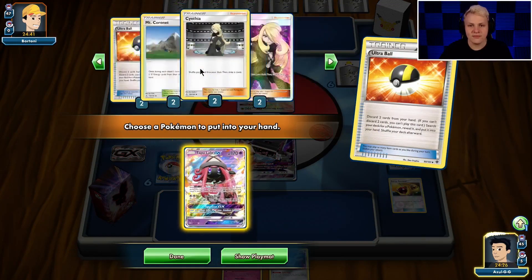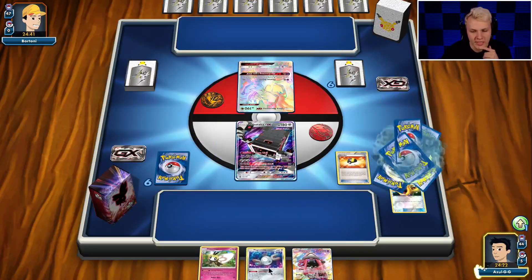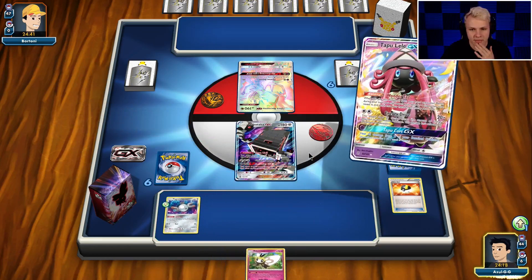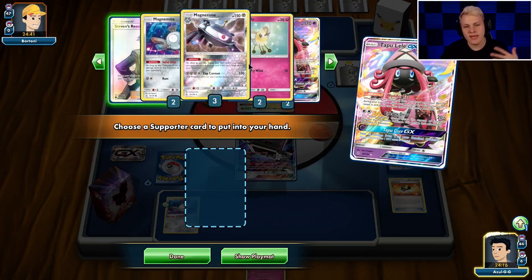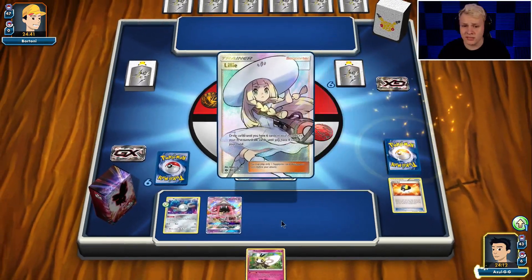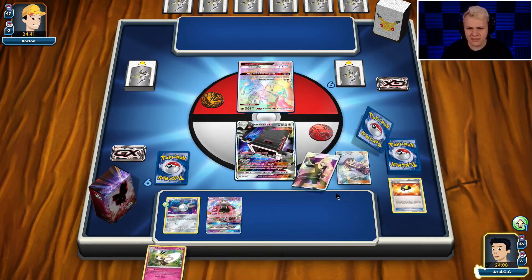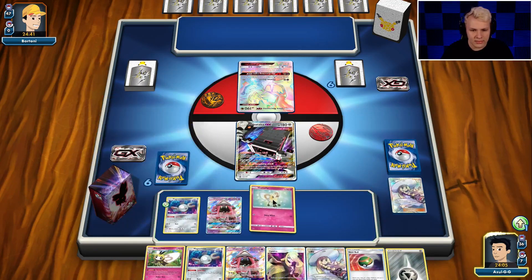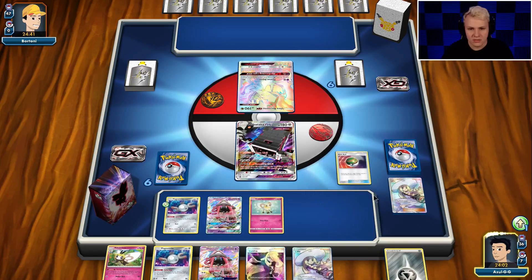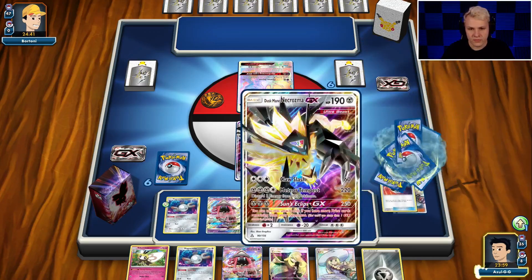We need Lele for Lily. A lot of Lily in this. We get Candy Magnezone. I feel like Resolve is a little too slow here. We could get Candy Magnezone and a supporter, but that's kind of slow. I wouldn't even mind not getting out the Magnezone next turn — that wouldn't be that big of a deal. I think the Lily is the better way to go; we need cards. We got some good stuff cooking here. We get the Dusk Mane.